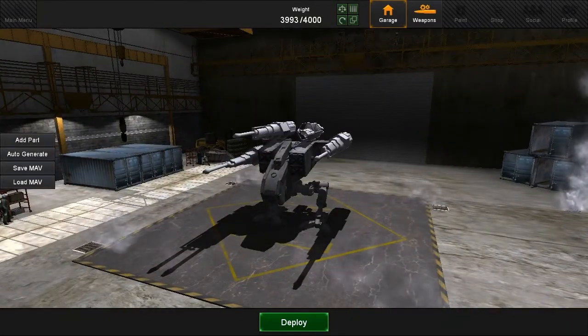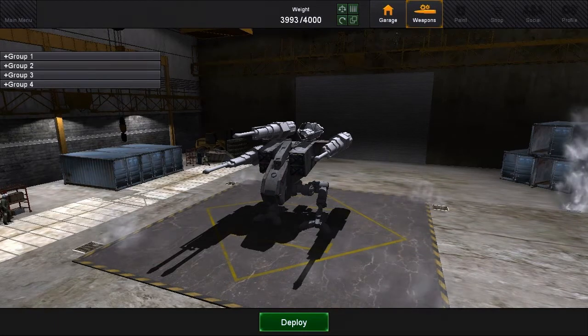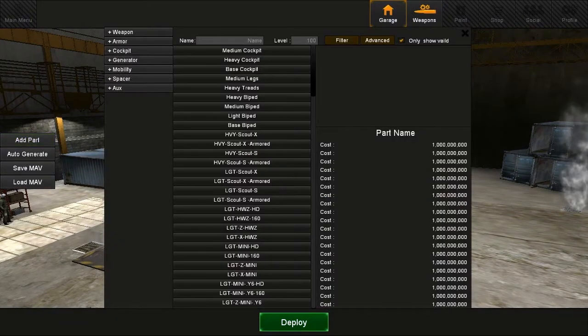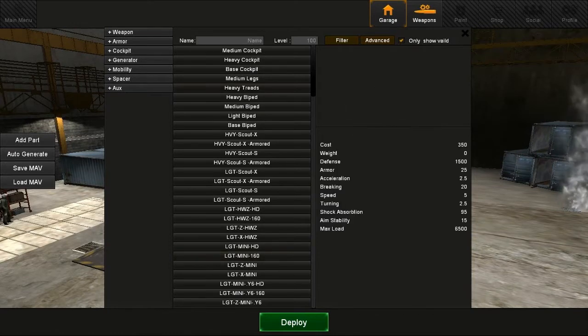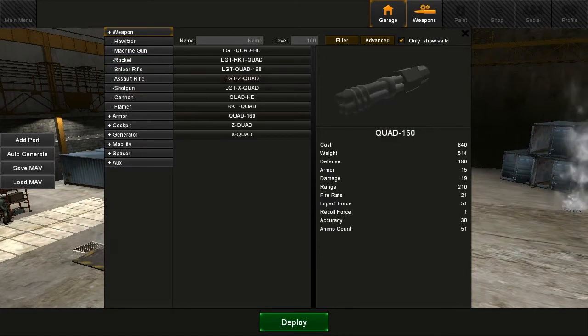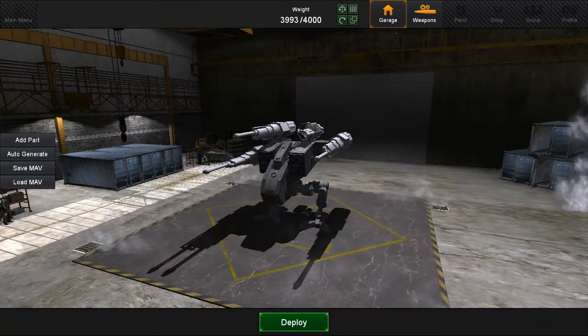So the next thing I want to show you is the new UI. Everything has been redone in this new UI style. The add-part panel has a whole new layout and still has all the searching functionality. But everything is a lot cleaner, a lot faster, and quite a bit more optimized.